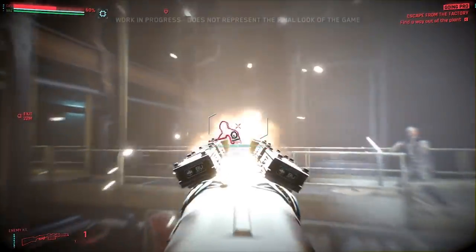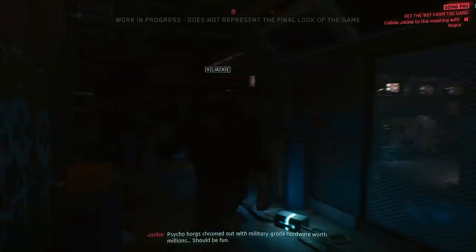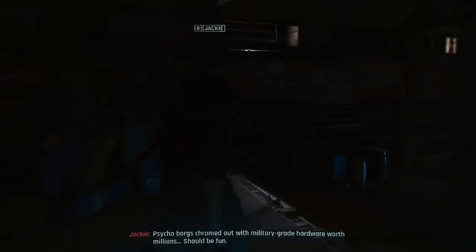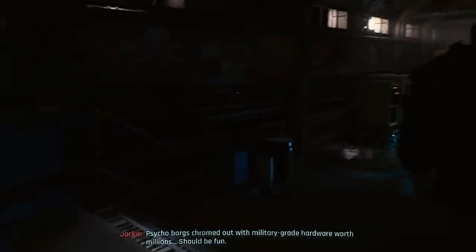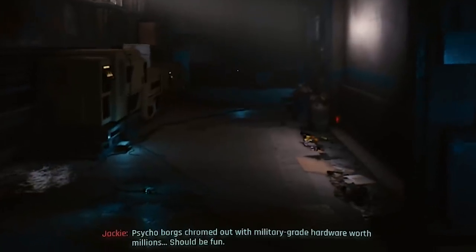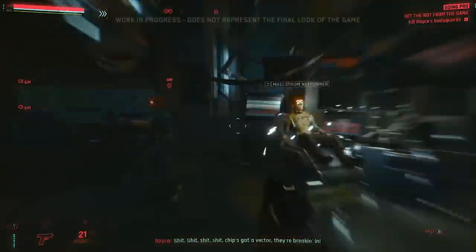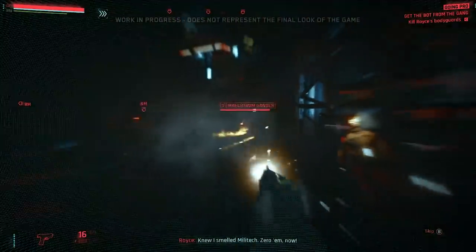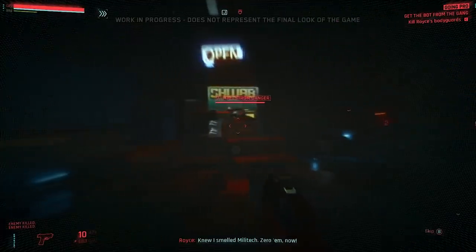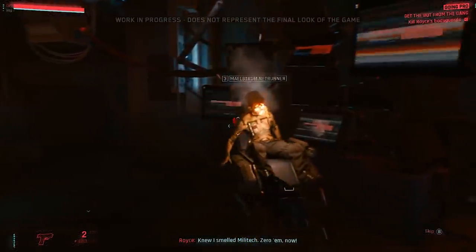First up we have enemy AI and making the main character feel like they were really in danger. In last year's demo the narrator and Jackie claim we are meeting the Maelstrom gang, a gang on the verge of cyberpsychosis tricked out with high tech military grade equipment worth millions. When it came down to it though, they acted like any other dumb grunt AI you would find in any other shooter — no unique abilities, no unique weapons or cyberware used against you, and no nuanced combat.